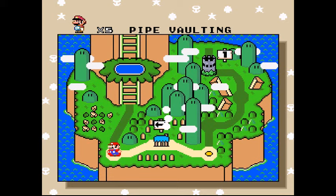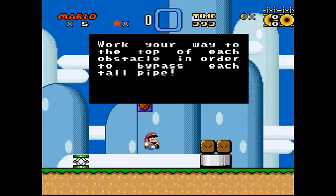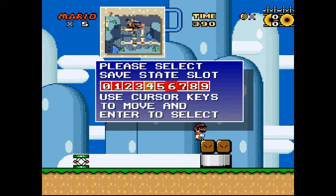Let's go to the first level I ever made, called Pipe Vaulting. This should just be placing random stuff into the level. I don't change the tile set because I didn't know how to, but I put a little message block in there: 'Work your way to the top of each obstacle in order to bypass each tile pipe.' Let me throw a save — I'll grab six and seven, actually. I'll grab two.